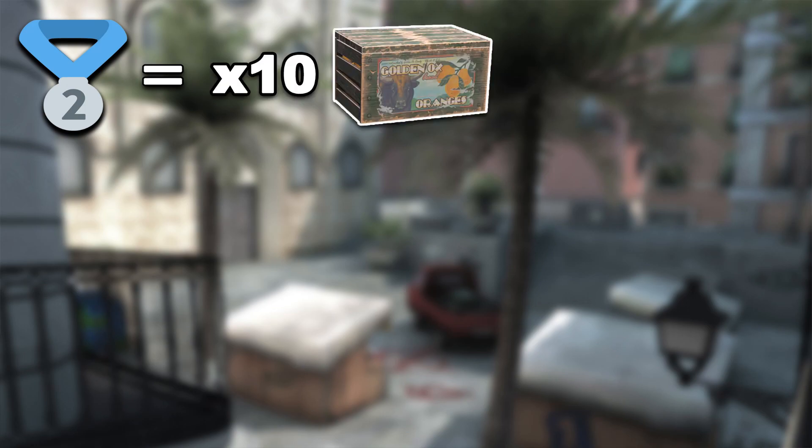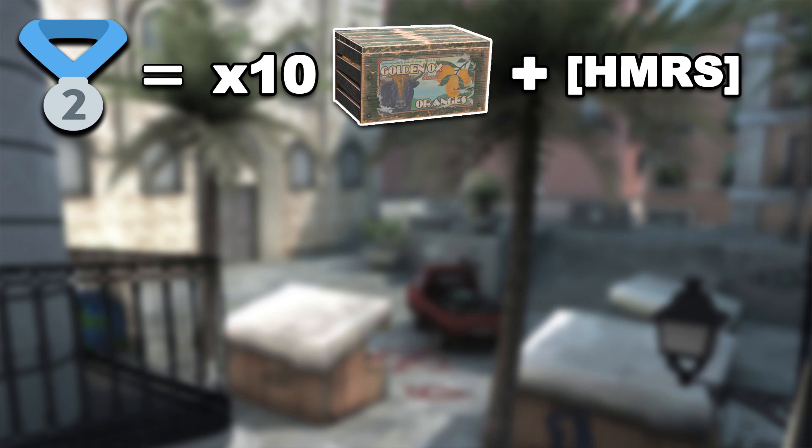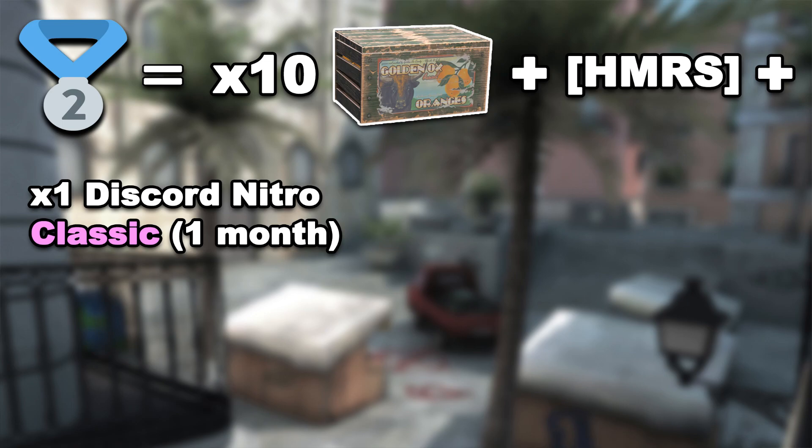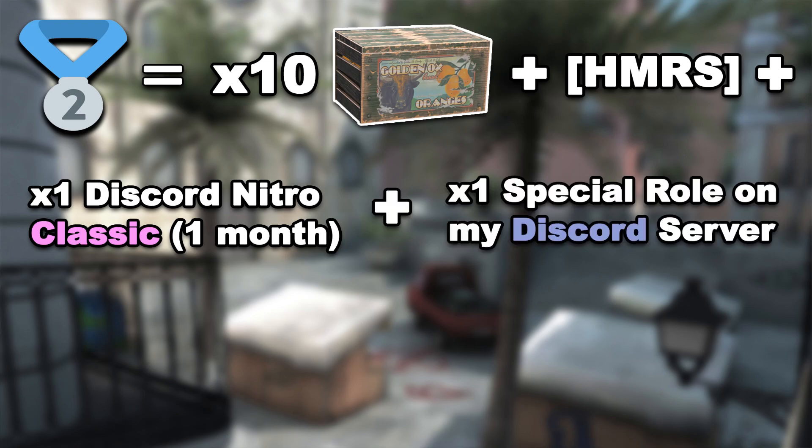Here are all the prizes for second place: 10 Spring Fair Cases, Hammer's Clan Tag — this is an even more legendary clan tag. This clan performed in the one and only Critical Ops LAN tournament back in 2018 — one Classic Discord Nitro for 1 month, and a Special Role on my Discord server.